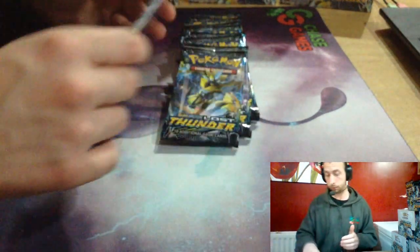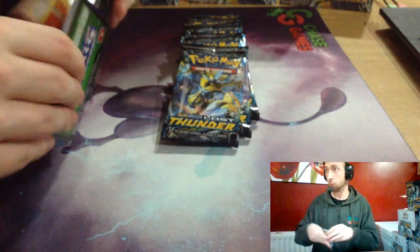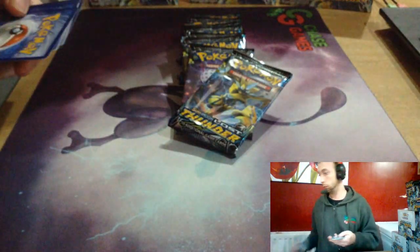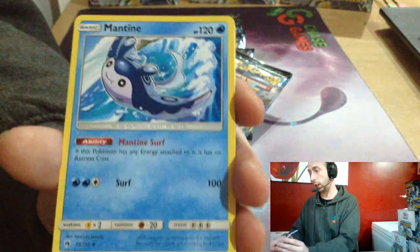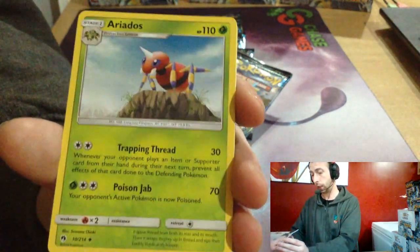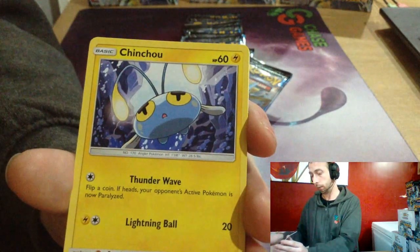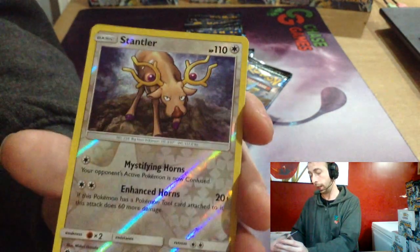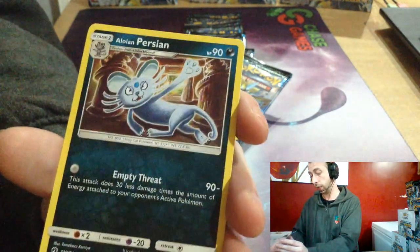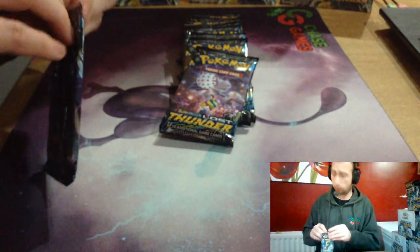Meletta. Water Energy, Kirlia, Mantine. Ariados, Helioptile, Water, Cutiefly. Chimchu, Hoppip, Pikipek, Stantler. Reverse — Alolan Persian. I didn't see many Stantlers at pre-release.